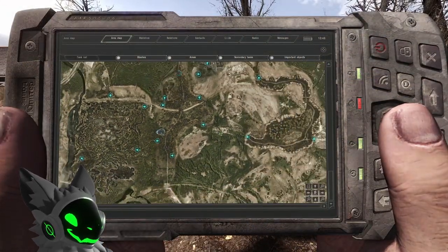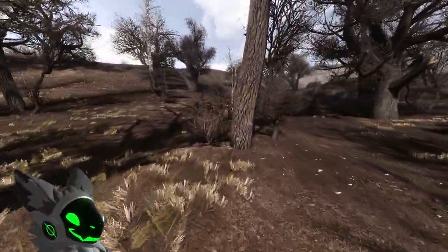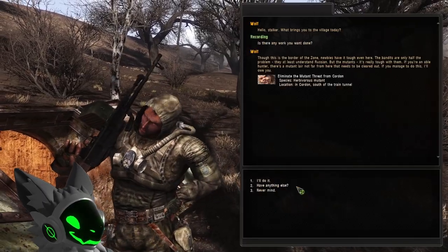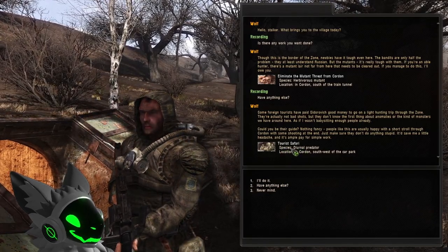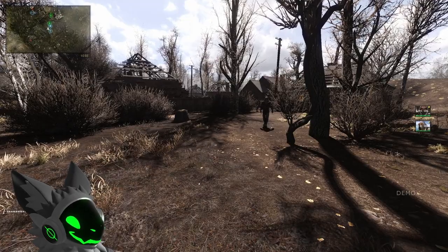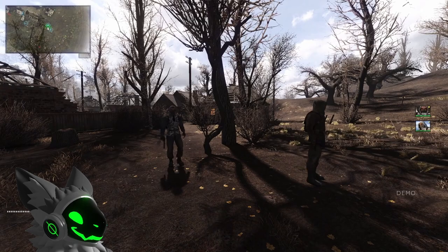Having companions while roaming the zone can be extremely useful as they can both carry items and alert you of nearby threats. An easier way to get two companions at the start of the game, or at any point, is by heading to the rookie village in Cordon and speaking to Wolf who stands near Cid's bunker. Talk to him and ask if there is any work he wants done, then cycle through the jobs until you see the quest named Taurus Safari. In this quest, Wolf will ask you to take two loners and go kill some mutants and return. However, you are completely free to just walk off with your newly made friends. The only downside is the companions will not have good weapons or armour and can die easily if you go against higher tier stalkers, but they should be just fine with taking out some bandits.